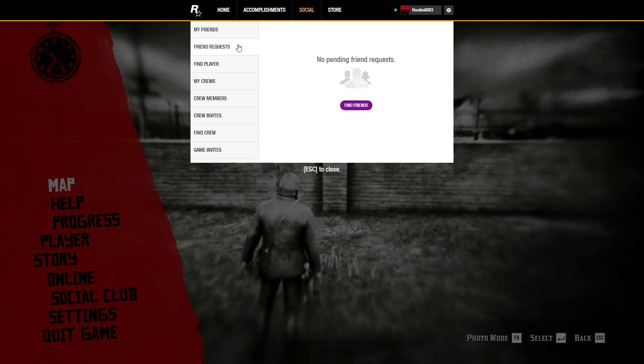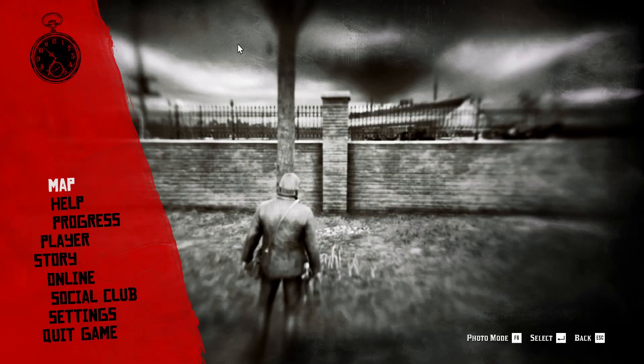So guys, that's how you add your friends on Red Dead Redemption 2. If you like our video, please leave a like and do not forget to subscribe to our channel. Also hit the bell icon to get updates on our latest videos, and drop a comment for reviews and more content like this. I will see you guys again in our next video — thank you for watching!